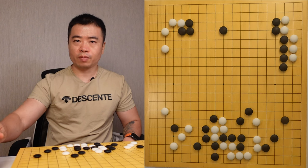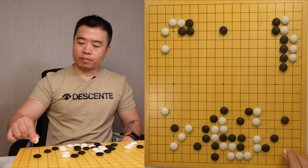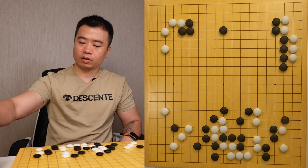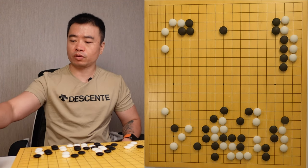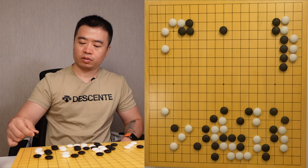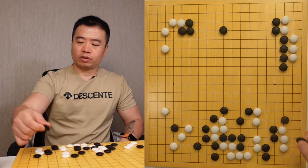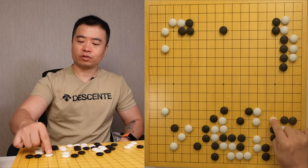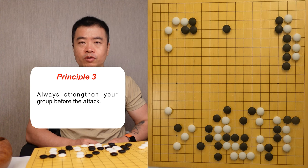We come back to the real scenario of this game. The white chooses to strengthen this group, so the four stones are captured. The white then moves the stone to the 3-3. The white tries to block. In this case, I would suggest the white to strengthen his group, because this group is weak. If I strengthen my group, I can attack both of these two groups — one of the groups must die. The third principle for Go chess is: always strengthen your group before you start to attack your opponent.